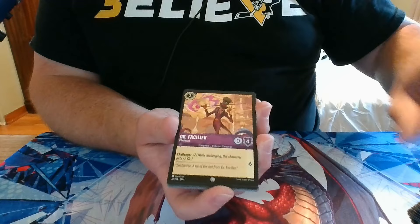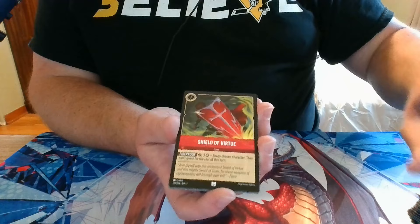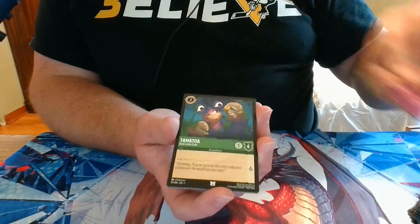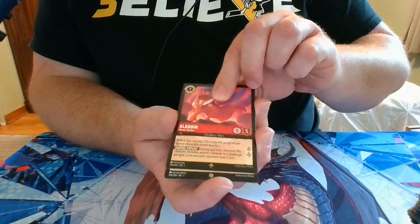Pack 22: we have Scar, Healing Glow, Dr. Facilier, Horus, Jasmine, Kristoff, Shield of Virtue, Ursula's Cauldron, Tamatoa, a Rare Musketeer Tabard, a Legendary Aladdin, and a Foil Vicious Betrayal.